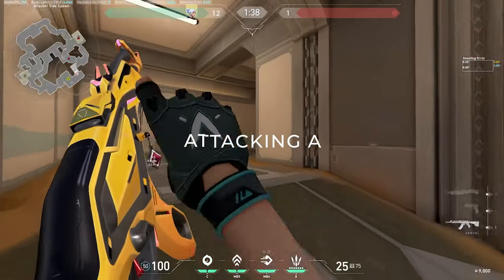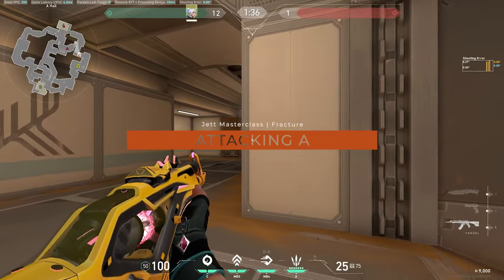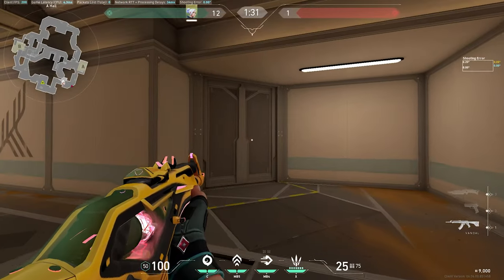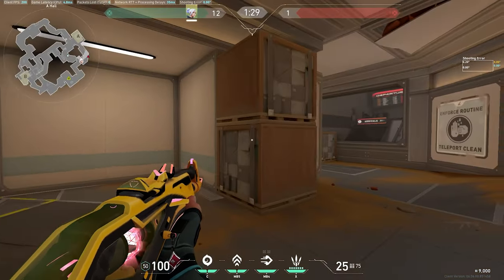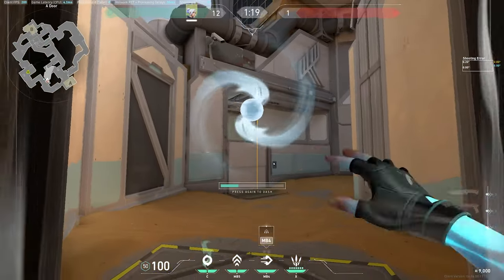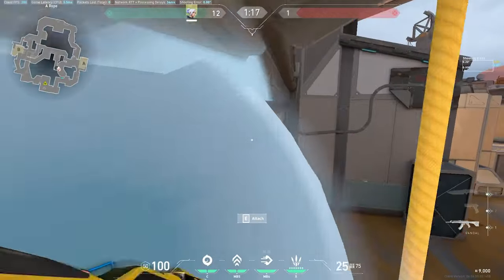We want to swing off the barrier with our knife, pull our gun out, and be pre-firing this angle — being careful of a Chamber or Jett who could be wide. When we reach this stage, we've got two options: we're either hitting sands or going main. If we're going sands, we get our Breach to flash through the wall and throw our smoke up here, then dash up with this smoke.